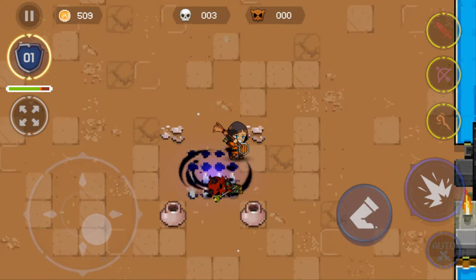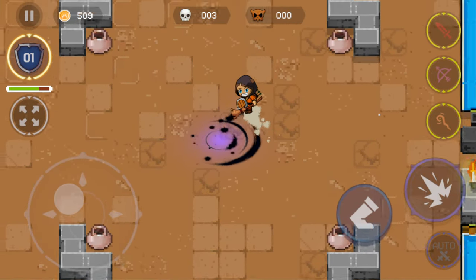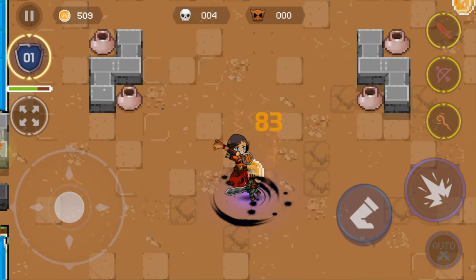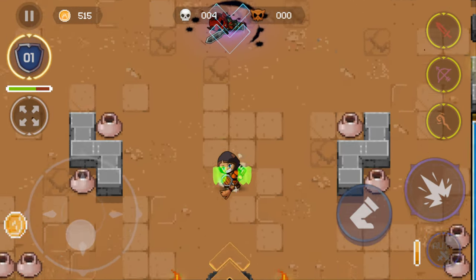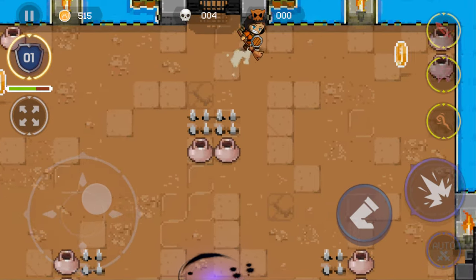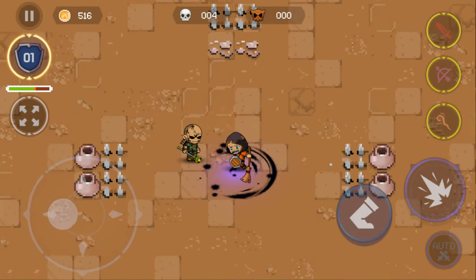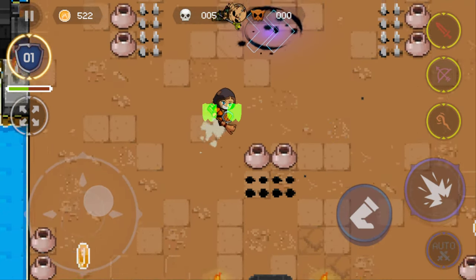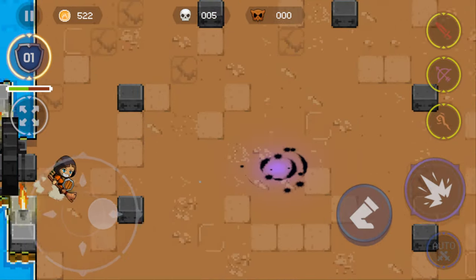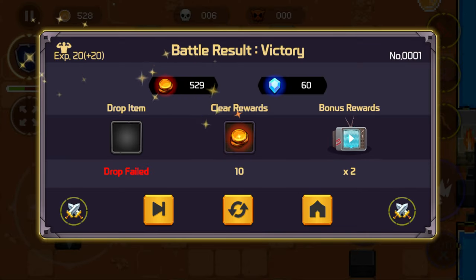Oh, a zombie boss — a red zombie! Hell Boy! He looks like Hell Boy. He has a big weapon. This is looking a little bit hard. He looks very dangerous, but okay, no problem. I'll just do this... Box, box, zombie! I think I gain victory now. Okay, nice game — goodbye!